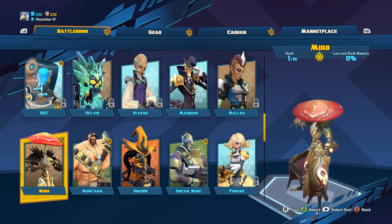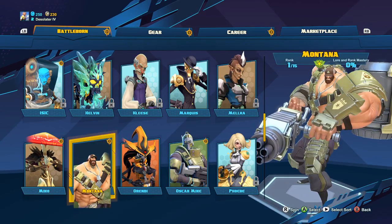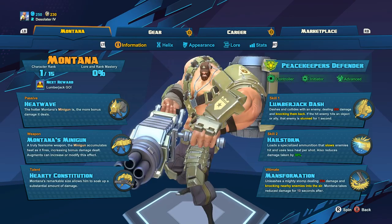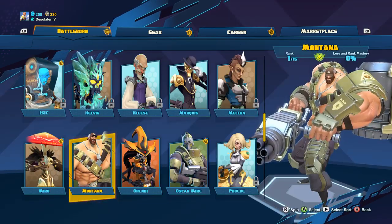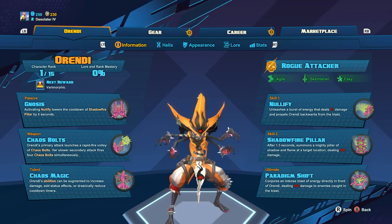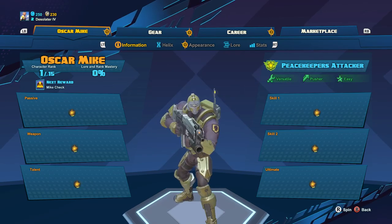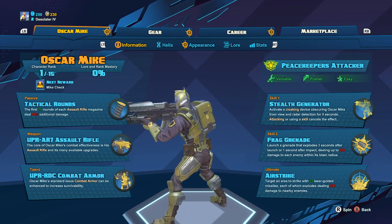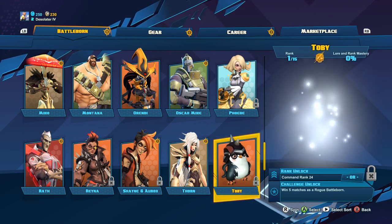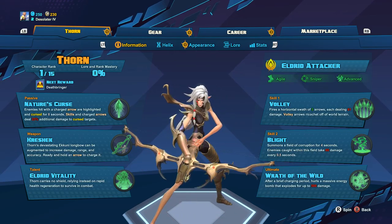Let's see, what is this guy? He's like a mushroom head guy, looks like a ninja. Whoa, this guy has a gatling gun. I think I might want to play as him, just because I like the Heavy in TF2 and he looks kind of similar. This looks like a magic user. Oscar Mike — this is sort of like the Call of Duty character, he's a rifleman class. And I have this one too — Thorn, Archer.